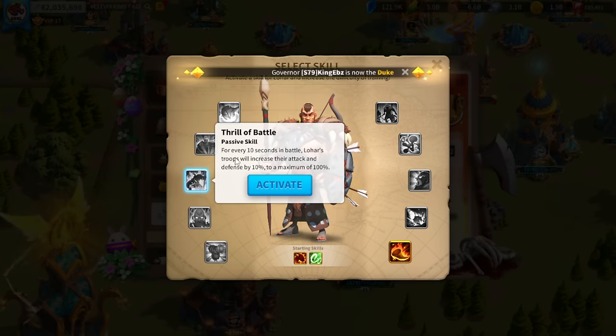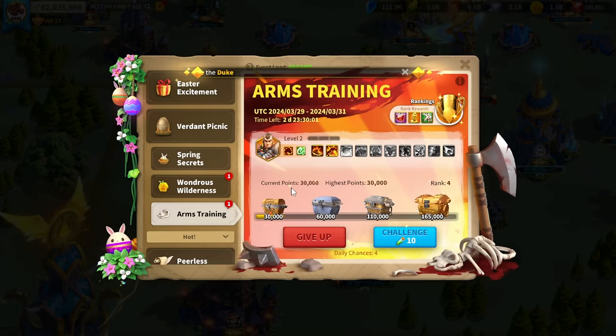The second skill we're going to add is Thrill of Battle: every 10 seconds in battle, Lohar's troops will increase their attack and defense by 10%, up to 100%. We'll go ahead and activate that and continue our challenge.